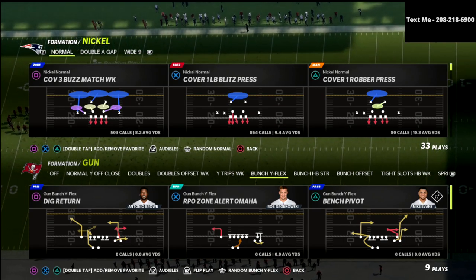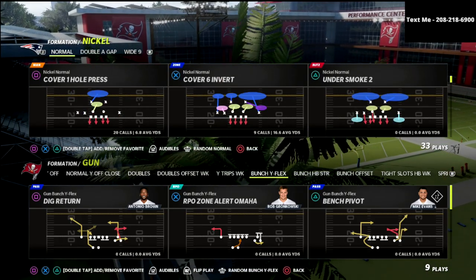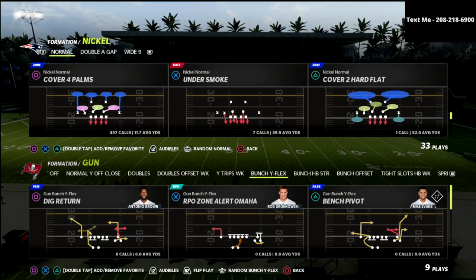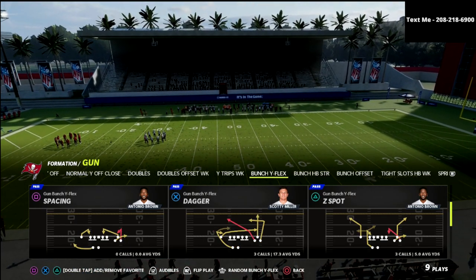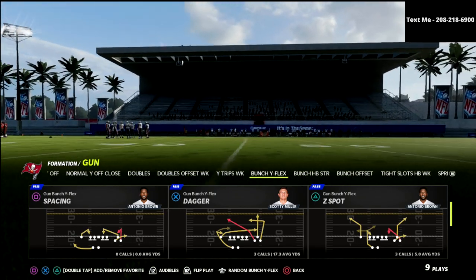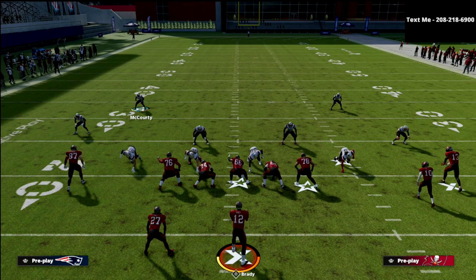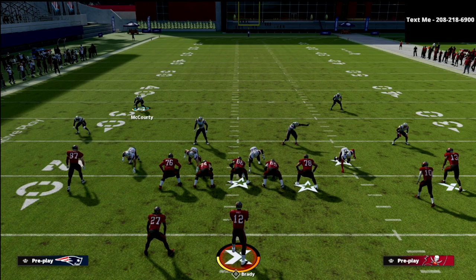I'm in the San Francisco playbook — you could do this out of any playbook that has Palms, but I like San Francisco as nickel normal. I've got a full e-book on it in the Patreon membership, which you can access for only $10. You get every e-book I've done offensively and defensively — literally everything for just that one price.